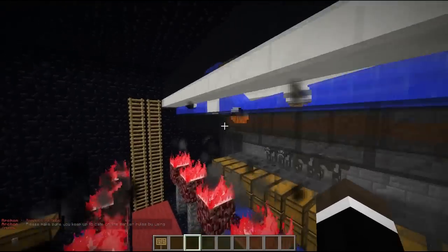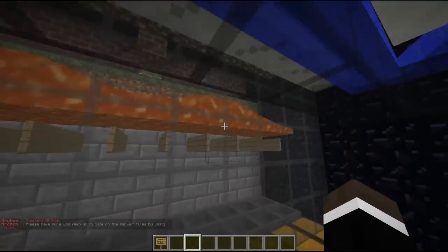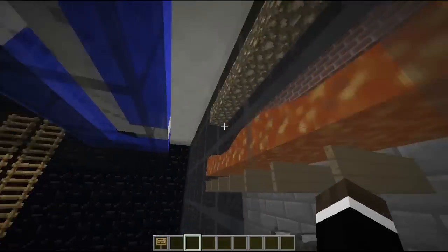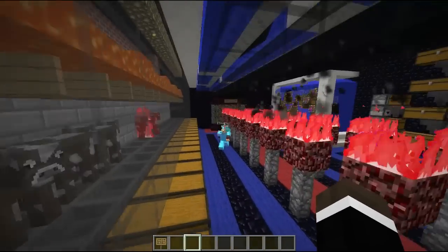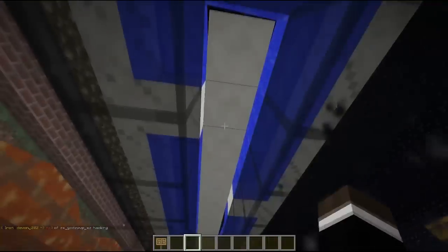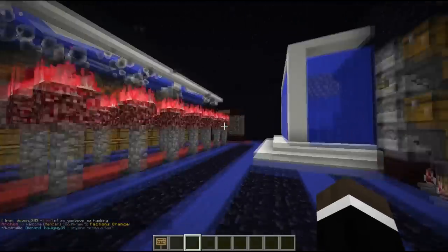They also take advantage of cow spawners, so they have cow, blaze, and golems currently completely active. Their cows seem to be the focus — they have an AFK machine up here and down there. That really is the interior of the base.